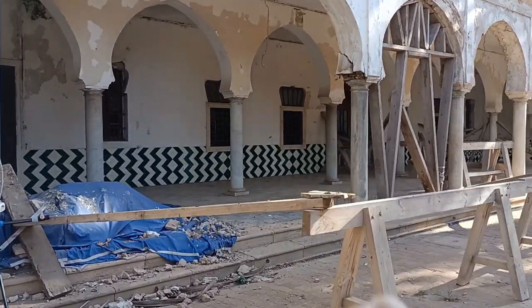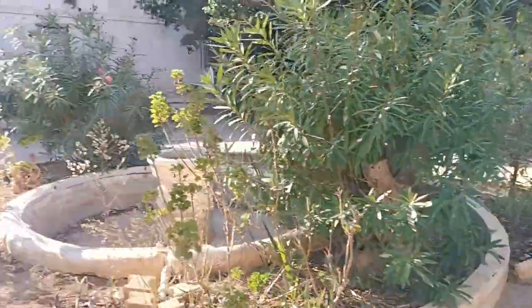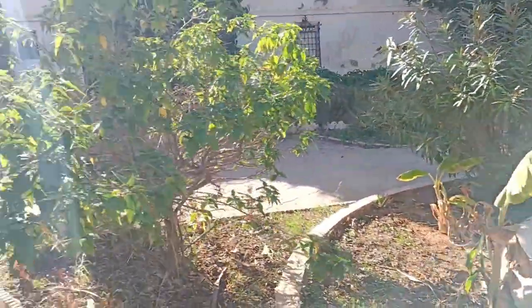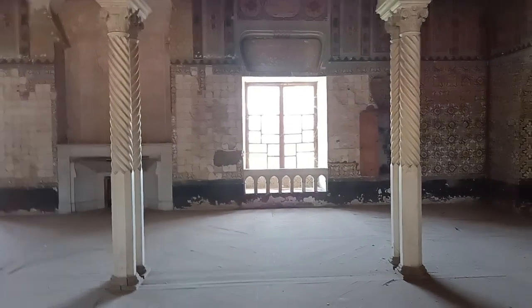This is the entry hall — it's like a place where they held their meetings, their Ijtima. There is a big hole there, but they are closing it. See the architecture — it's art.